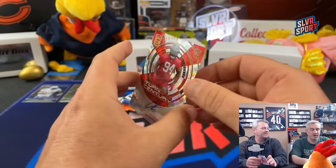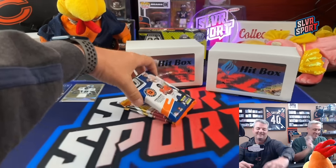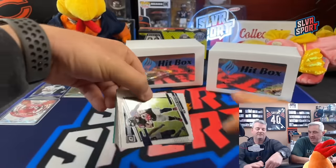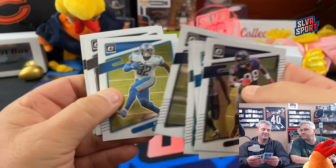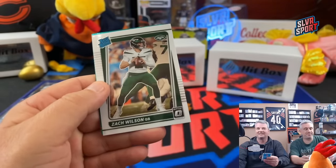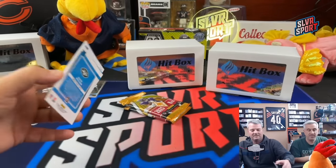Not bad. I wish the Hendon Hooker was autographed. Kalijah Kansi for the Bucs. 2021 Optic Fat Pack - did the Lions have any cards in 2021? Maybe a Barry Sanders. Kareem Hunt, Jamal Adams, DeAndre Swift - that's a Lion, now a Bear. Ken Drake, Scary Terry, Miles Sanders, James White. Zach Wilson rated rookie, and Greg Newsome rated rookie on the green lasers.